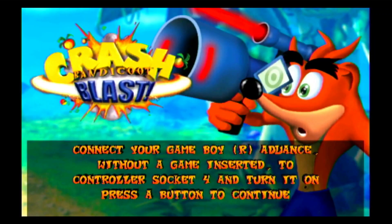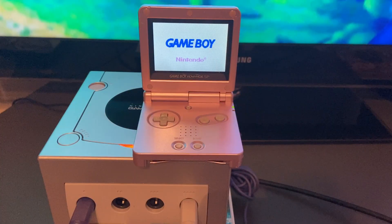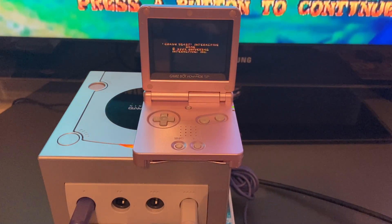Just connect the GBA to the cube with the link cable, select the Crash Bash option, and the game will be sent to the GBA. It takes a few seconds to install, so just be a little patient — the game can be played until the power is shut off.